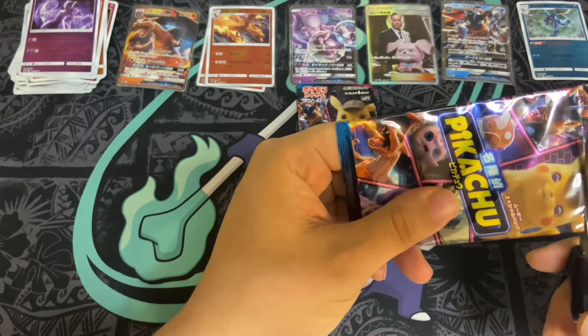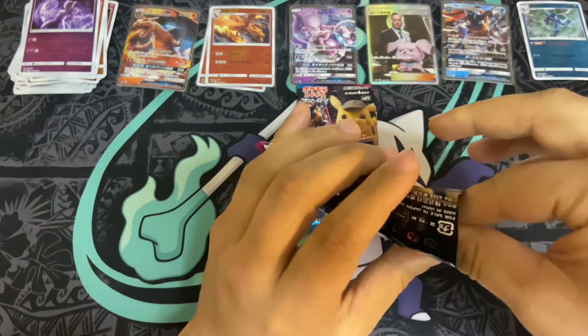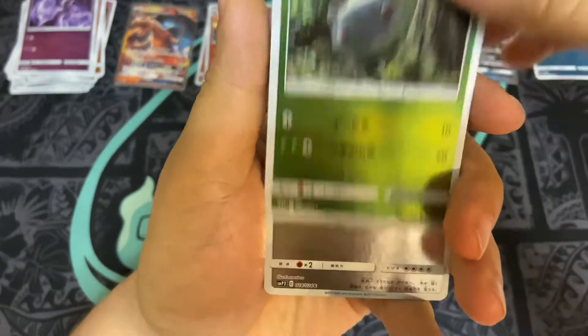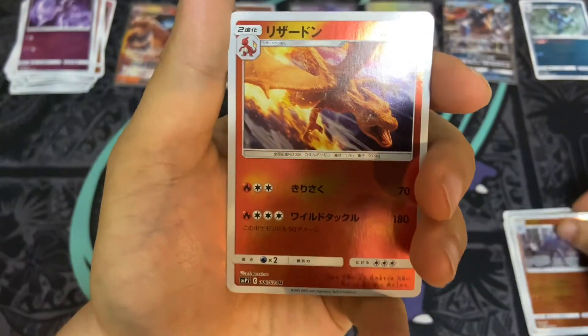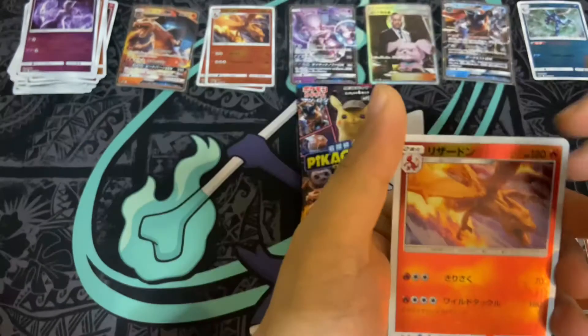On the Japanese Detective Pikachu set, I think we got twenty packs in one booster. There's a Bulbasaur, Slaking, Machamp — another Charizard! Wow, this is like the third reverse Charizard we've pulled.